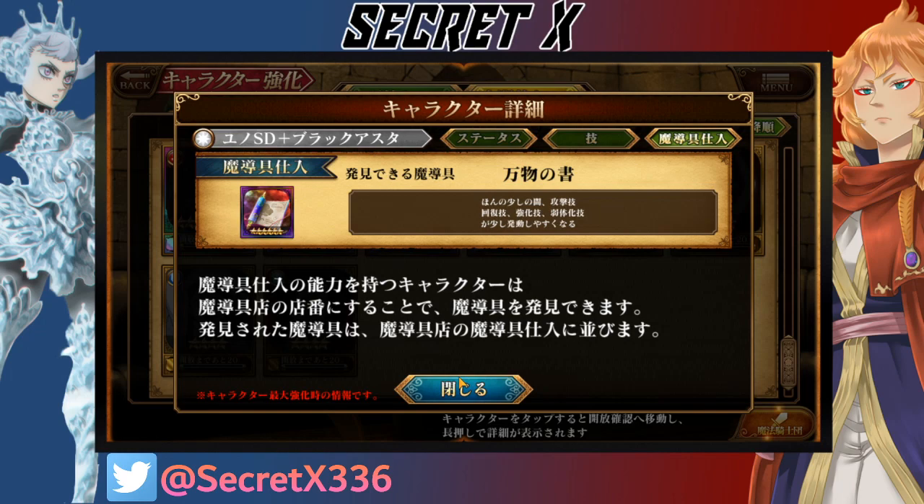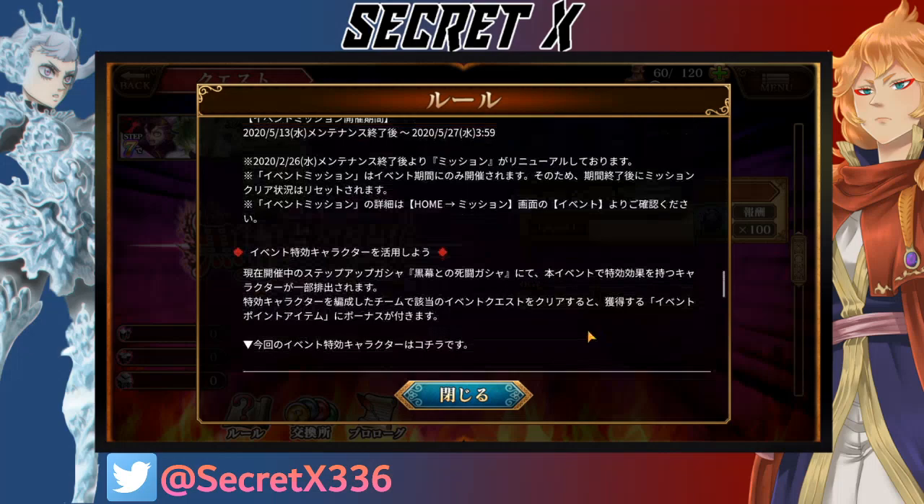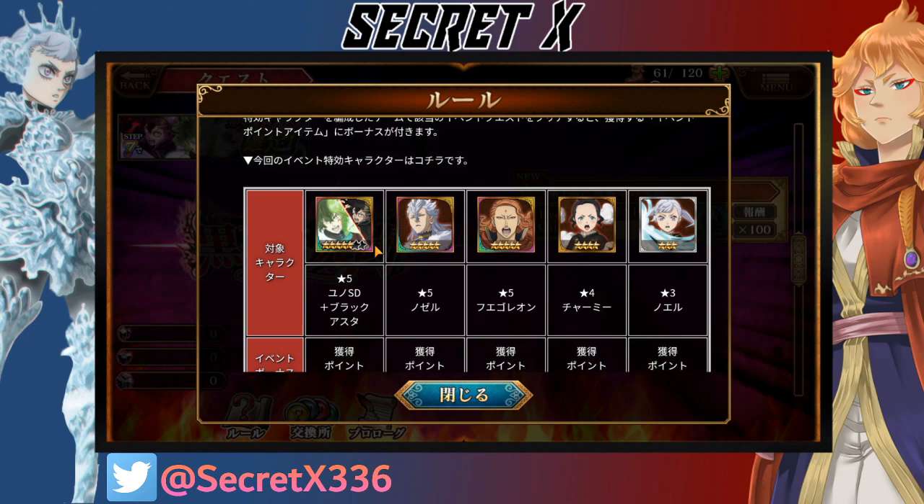So that's really good. I still think Mirrors and Stormbrooches and Hero Flags and whatnot are better, but this is still really good. And the Buff Drop Rate characters are the Feature Unit, Nozzle, Fuglion, Charmy, and Noelle.